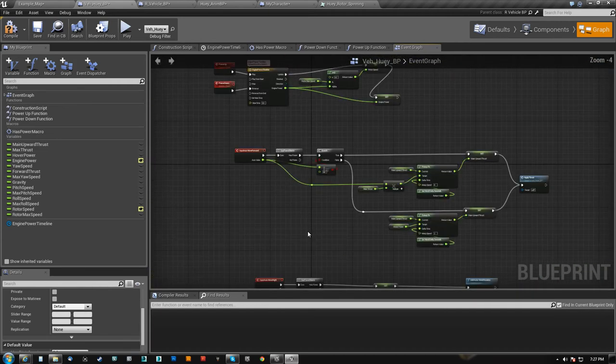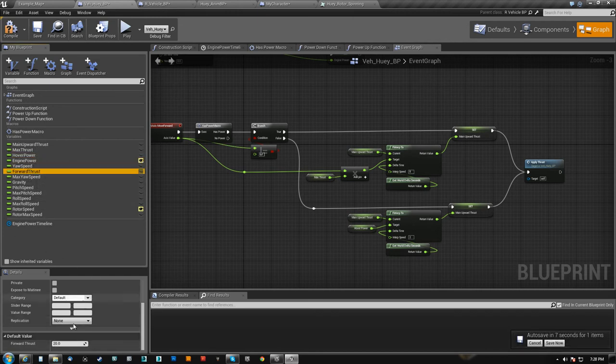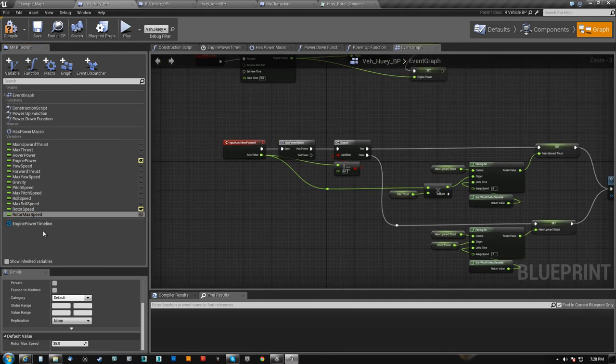And that's it for the controls. Just in case you need to see the variables: main upward thrust starts at 0, max thrust is 300, hover power is 15, engine power starts at 0, yaw speed is 0, forward thrust is 20, max yaw speed is 5, gravity is 980, pitch speed is 0, max pitch speed is 1, roll speed is 0, max roll speed is 1. Rotor speed starts at 0 but max rotor speed is 35.